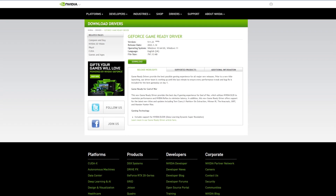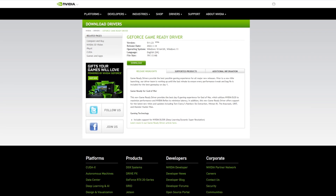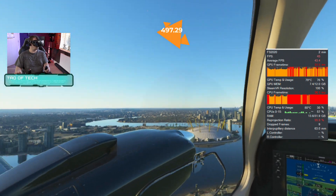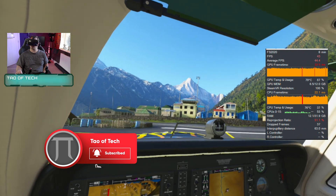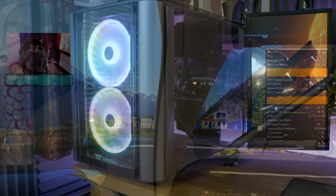NVIDIA released version 511.23 of their GeForce Game Ready Driver, which came out on Friday the 14th of January. I was previously using version 497.29, which was released on the 20th of December 2021 and is the direct predecessor to the current driver. So all of these comparisons I'm about to show you are between these two drivers.